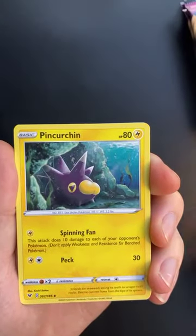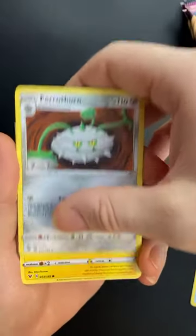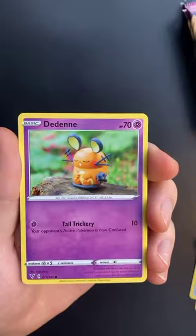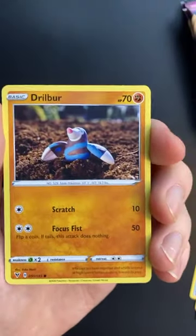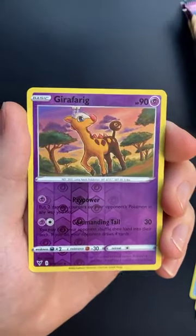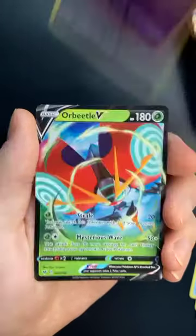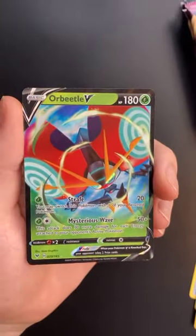First pack we have a Percinia, Telescopic Sight, a Ferrofawn, a Blitzel, a Skidoo, a Ferroseed, a Dedenne, a Drillbur. The reverse holo slot — we have a reverse holo Girafarig, which I do have already. Last card of the pack is an Orbital V — very nice, very nice for the first pack.